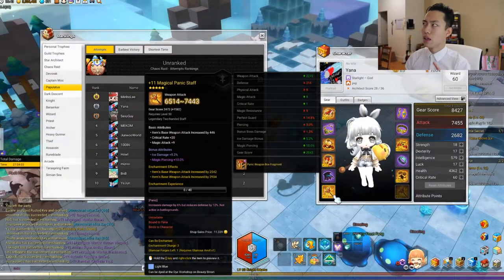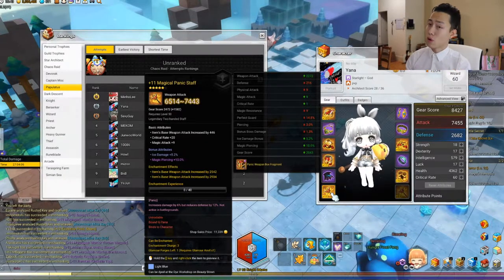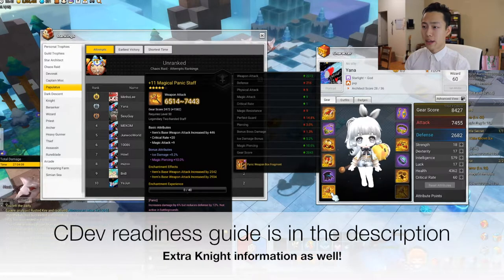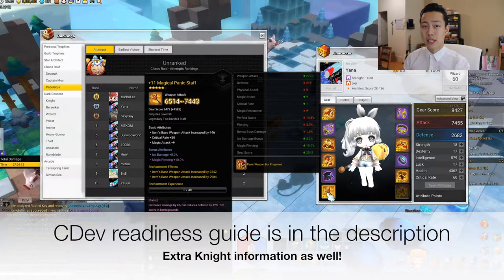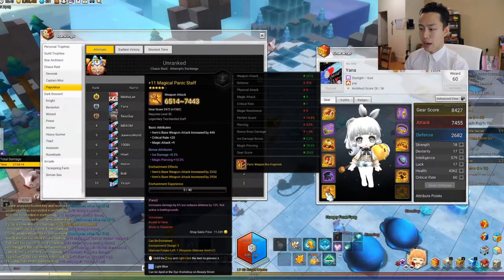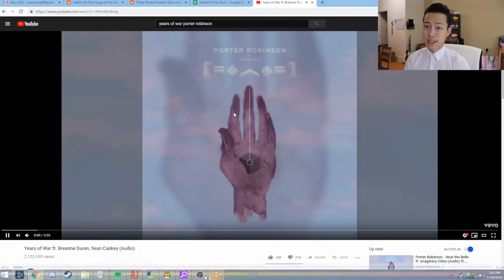I'll probably do an enchantment video for that one too, because apparently there are rumors of it having a different weapon coefficient and I'm very intrigued about that. But first things first — I know it's kind of late because everyone's focused on CPAP or CMOC now, but I'm going to be doing a tutorial on how to do CDev.